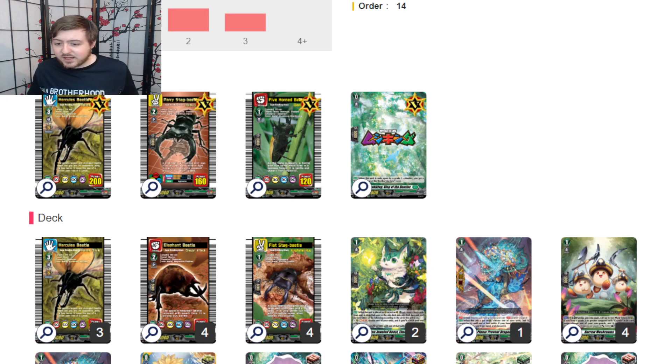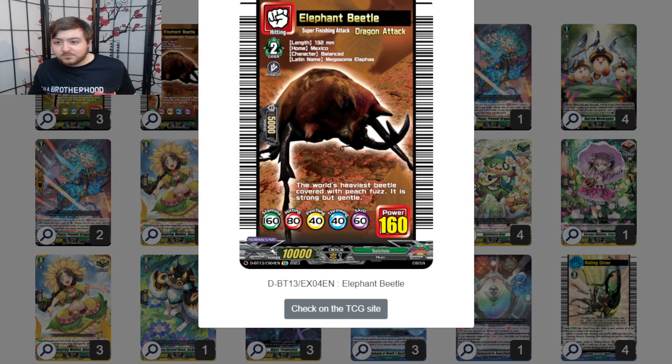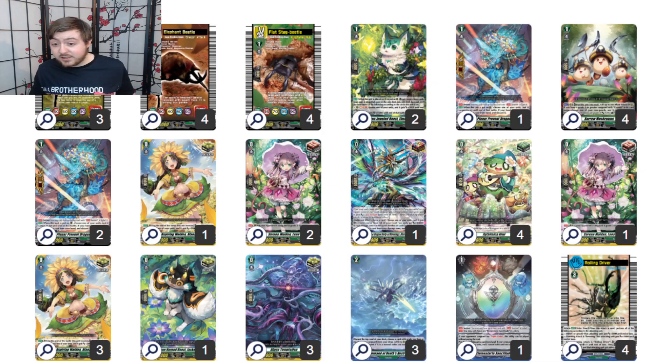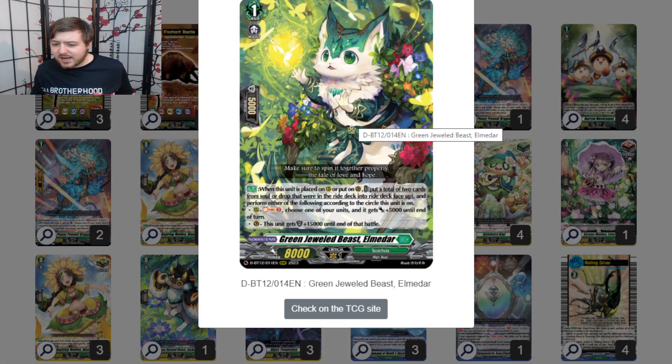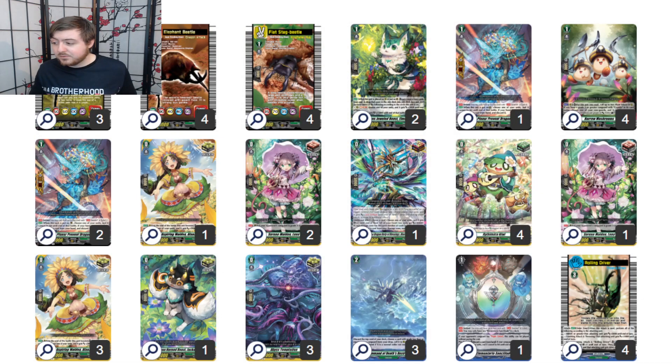Let's show off the bugs. Obviously we got the Hercules Beetle — I'll say what he does when I go to the set orders. We got Elephant Beetle and we got Flat Stag Beetle. The other parts of this deck that you'll need are just for shield battle. I have two of the Jeweled Beast, because on place you can soul charge two, or you get 20k shield value, which is really good.